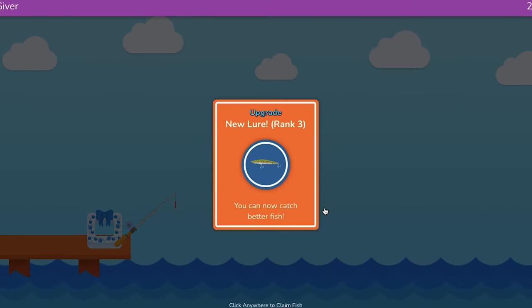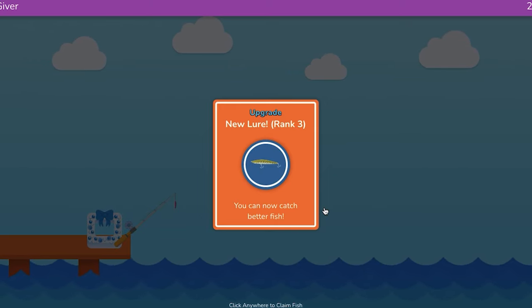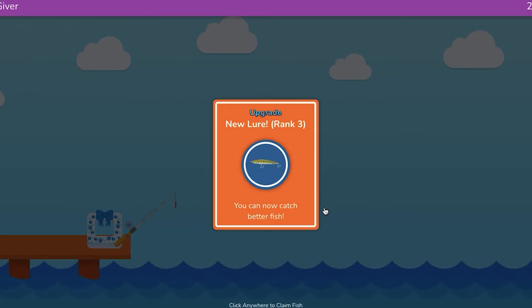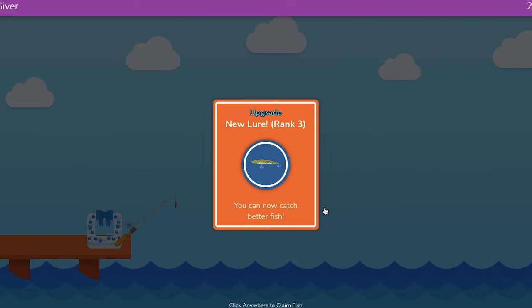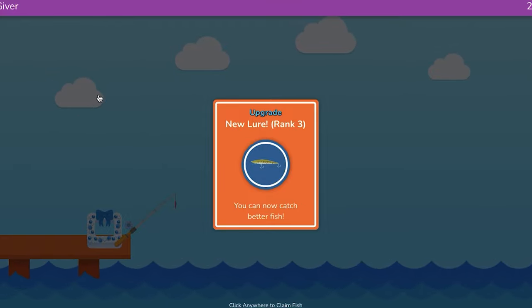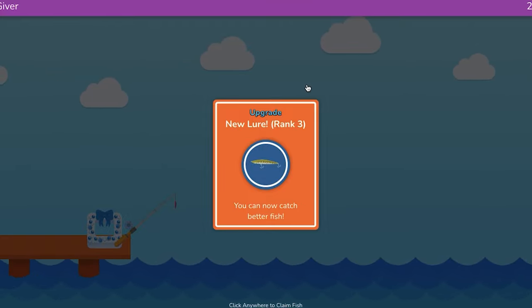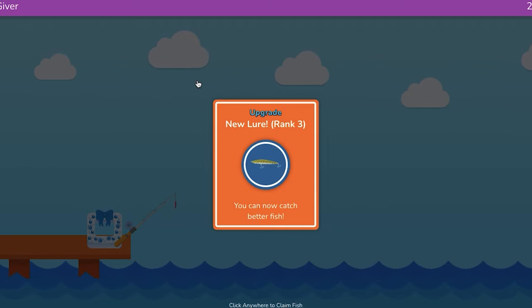I'm going to say seven to eight questions for the rank three lure. So basically think of it like this: within the first six or seven questions you get one lure, and then the next seven or eight you get another lure. But to get rank four, check out how long it takes — because this is where people are going to mess up. The true strategy comes at the rank four lure.